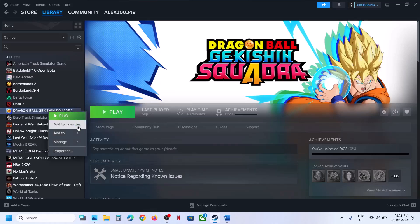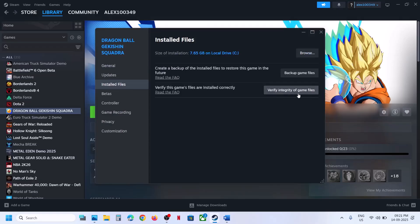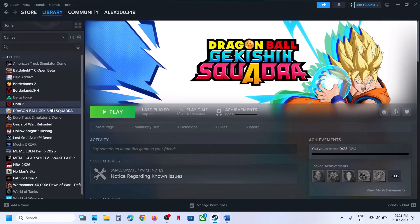The first step is to verify the game files. Right-click on the game, go to Properties, go to the Installed Files tab, and then click on Verify Integrity of Game Files. Once the verification is 100% complete, launch the game and check.